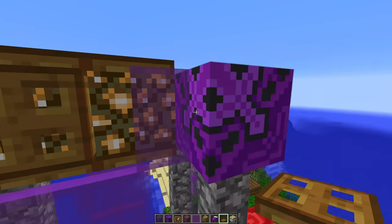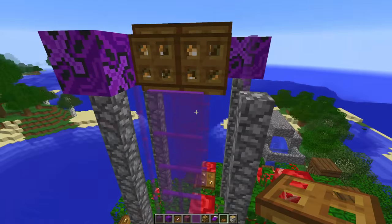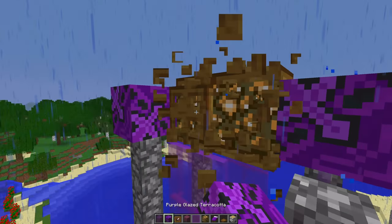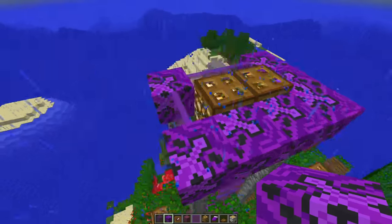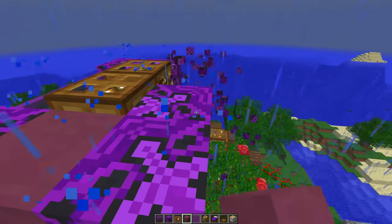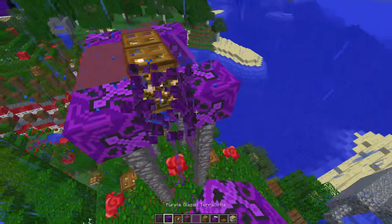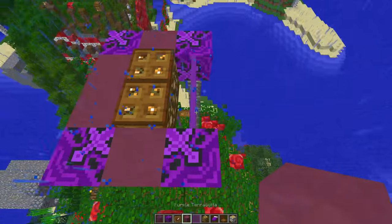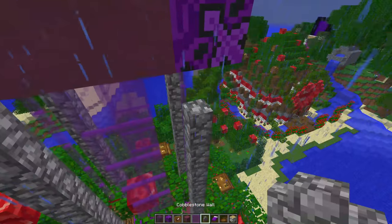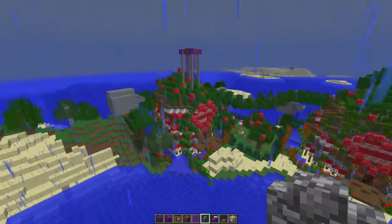Let's just go and maybe put these down here. I feel like it needs to be covered up a little bit. I think that's okay. It's raining - unless I just do this. Let's go and use the terracotta, then it's all joining together a little bit. I want the glazed terracotta here, and then the purple terracotta. That is the most extra bed.